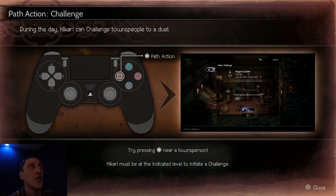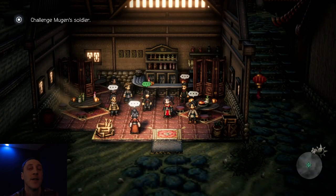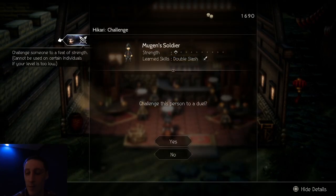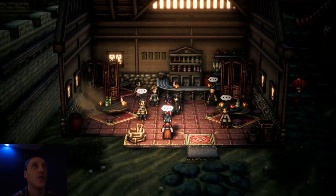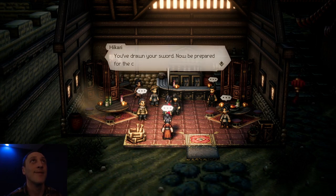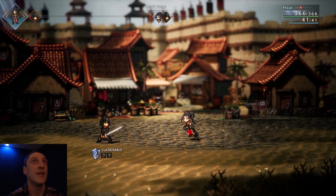Path action challenge — during the day, Hikari can challenge townspeople to a duel. That is so cool. Try pressing square near a townsperson; Hikari must be the indicated level to initiate a challenge. This is like an old samurai duel — Miyamoto Musashi style. Let's challenge him for sure. 'What do you want?' 'On a piece of you.' 'If it's a brawl you want, I'll be your opponent.' 'You've drawn your sword — now be prepared for the consequences.' I'm loving the story so far. Classic samurai.